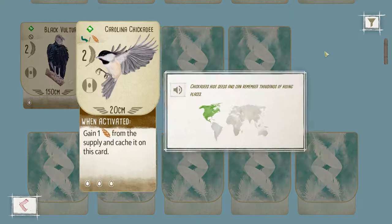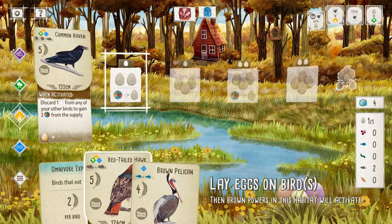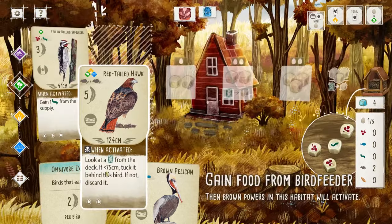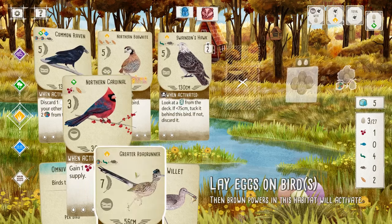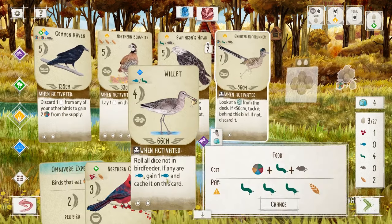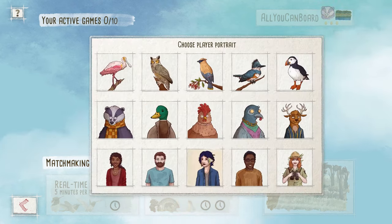Beginning with the look and aesthetics of this game — this is probably one of the areas the game had the most to prove, due to the fact that the tabletop version is such a beauty to look at and hold. They have knocked it out of the park. The game oozes charm and is relaxing to look at and listen to. The colorful, pastel, cartoon-looking art style suits Wingspan perfectly.